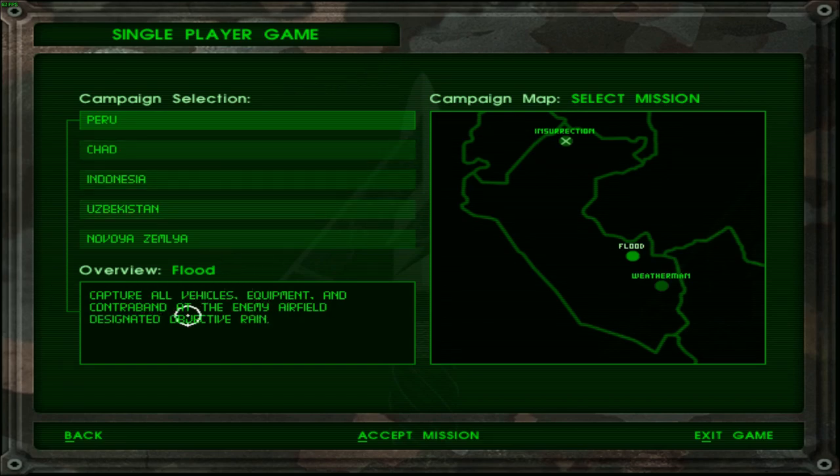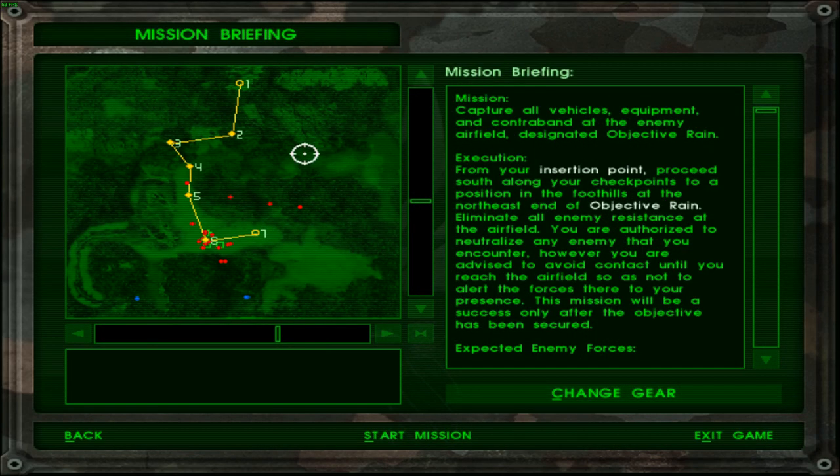The objective overview: basically just capture all vehicles, equipment and contraband at the enemy's designated objective raid. The mission: capture all vehicles, equipment and contraband at the enemy airfield, designated objective raid. Execution: from your insertion point, proceed south along your checkpoints to a position in the foothills at the northeast end of objective raid. Eliminate all enemy resistance at the airfield. You are authorized to neutralize any enemy you encounter, however you are advised to avoid contact until you reach the airfield, so as not to alert the forces there to your presence.